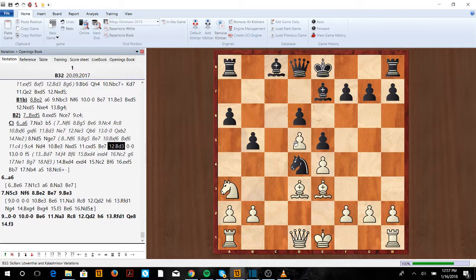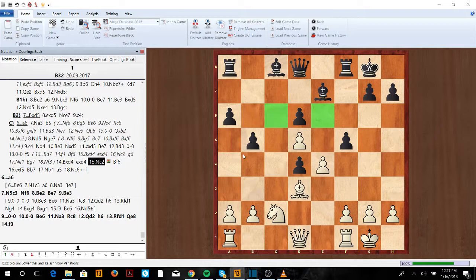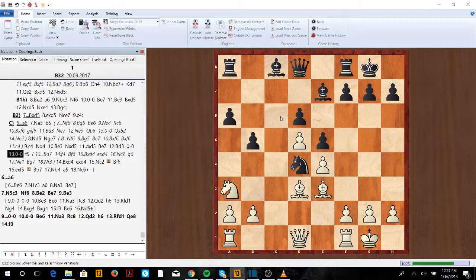After knight e7, we want to go c4, and after knight d4, just bishop e3, threatening to take off that knight. After the exchange, play c-takes, bishop e7, and now bishop d3 — the idea is we want to play f4 as fast as possible. So castle, castle; if they play f5, we just take, then take, and knight c2. Now you'll see these light squares are kind of weak, so we're going to move our knight to b4 or d4.